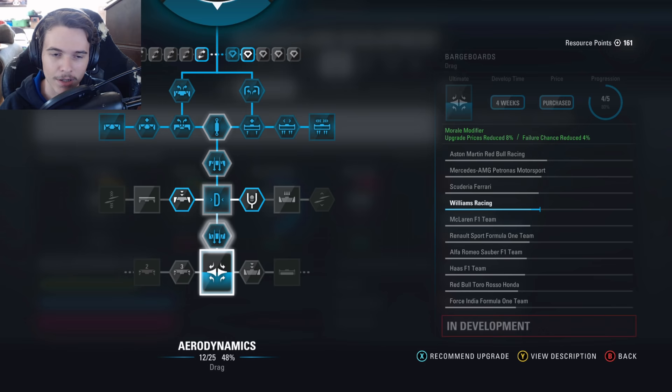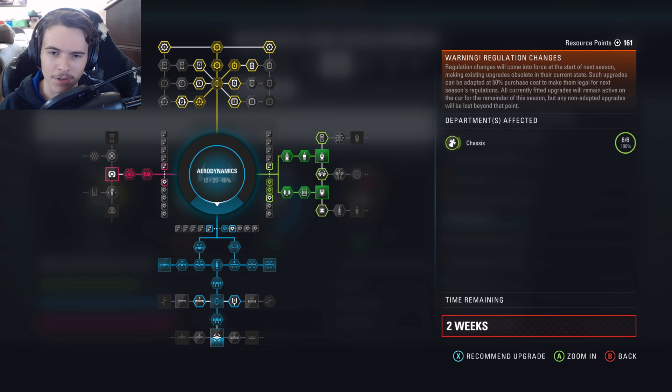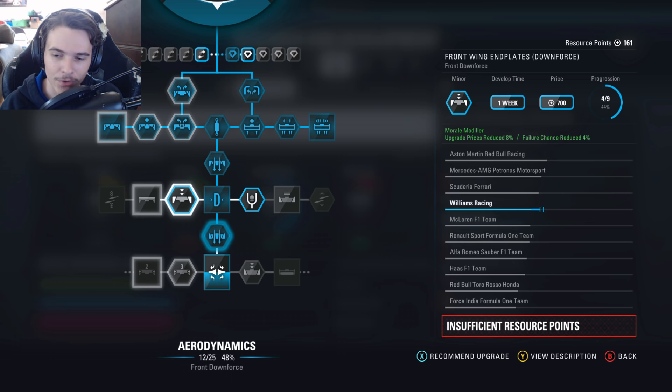I think that's pretty much all the drag upgrades we can get — we went straight up the middle. The next step after that is to continue working on the chassis and getting the weight reduction upgrades, and we've got to start working on the powertrain as well. The aero department has definitely come around pretty nicely. We started off really bad in aero, but we've climbed pretty well. We put a lot of work into it and we've gotten pretty damn solid.